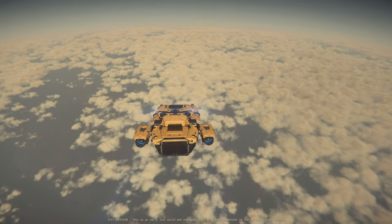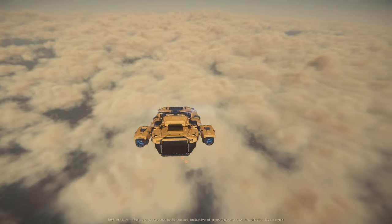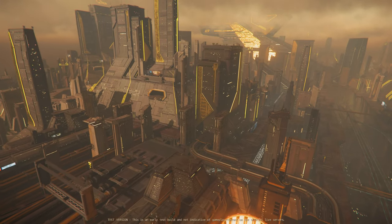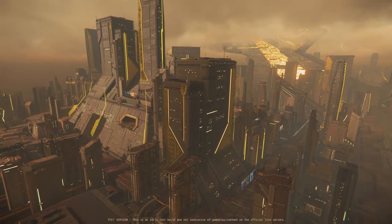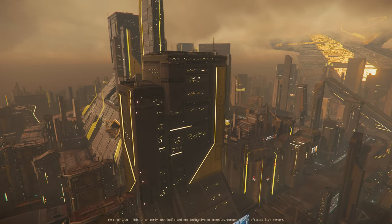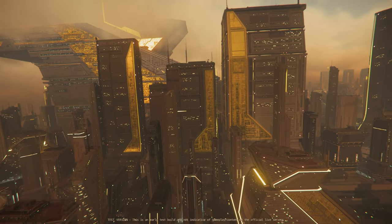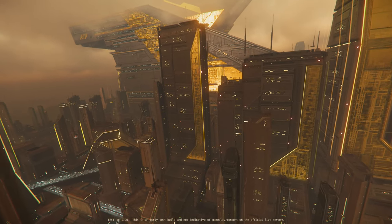But as one planet becomes more natural, another becomes a little more artificial as we take a quantum journey across the system to Hurston and check out the expanded and emboldened city of Lorville. What was once an awkward postage stamp of buildings sitting in a trash desert is now a whole envelope of industrial might stretching as far as the eye can see. The buildings have grown and the skyline has transformed into a new highly detailed yet distinctly Lorville-style design, giving you all of the majesty you can appreciate before falling unconscious in the polluted air.